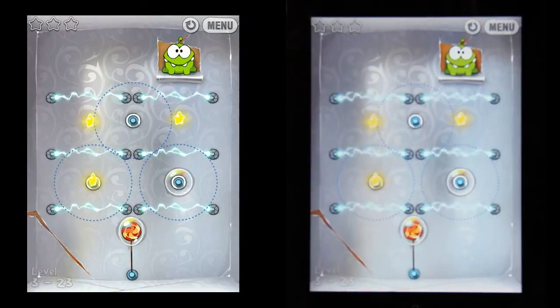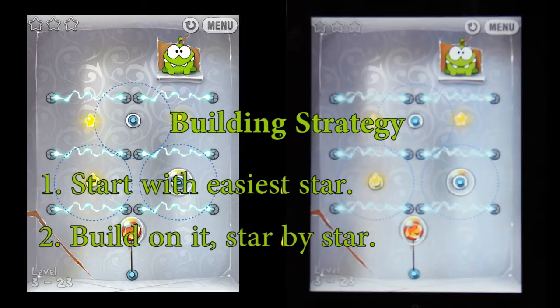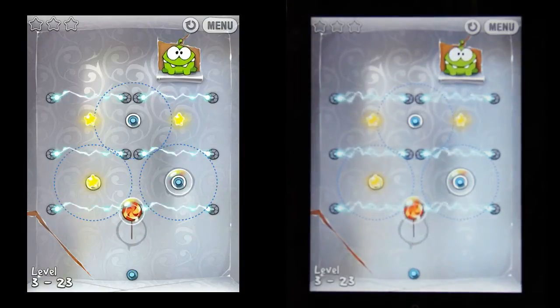What I like to do is what we might call a building strategy, where I try to get each star individually, starting with the easiest star, and then build on that to get the remaining two stars. Let's start the same by floating up.